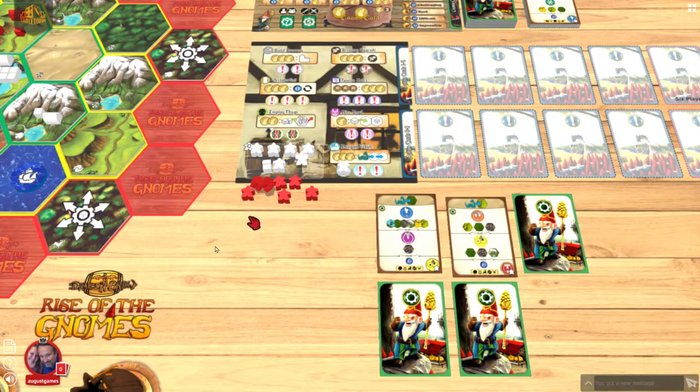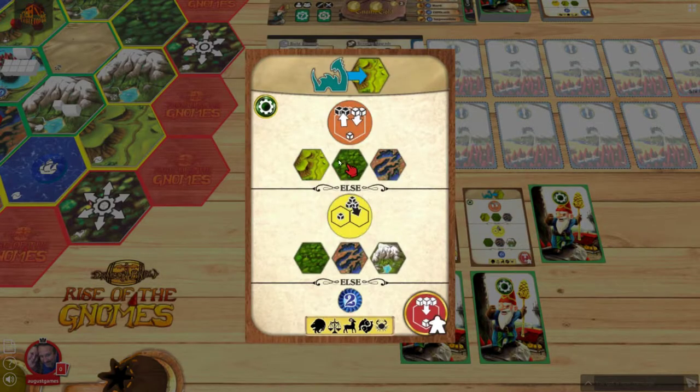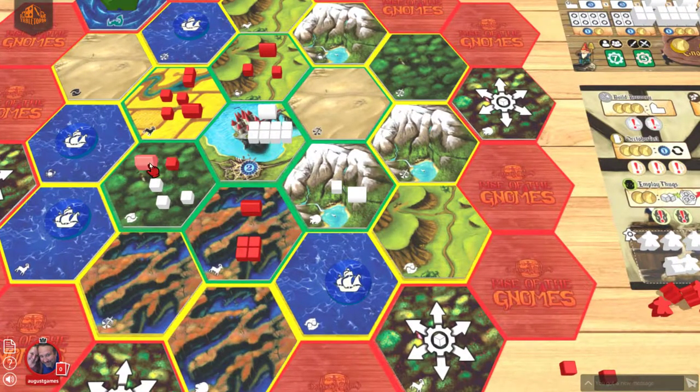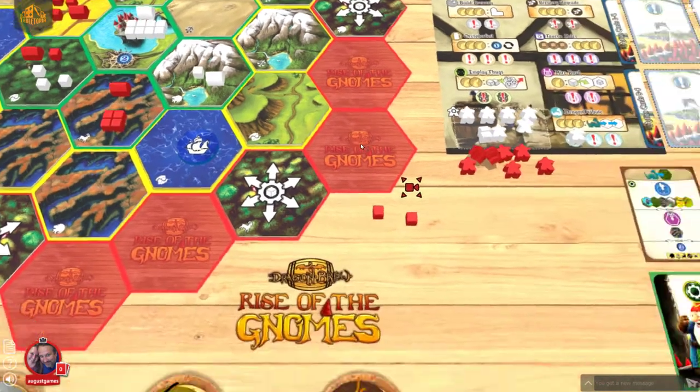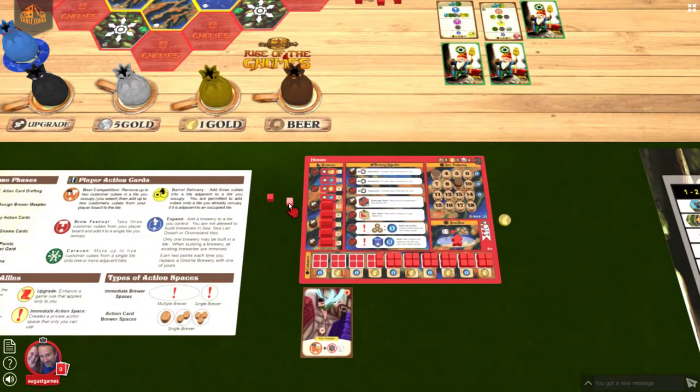Next card — it tries to move to Highland. Again, I'm really fortunate where the dragon is. Then they do a beer competition in Highlands, then Forest, then Swamp. For this tile I have a marker strength of three, they have three — so that's good for me, we're still tied. I return these cubes to my player board.